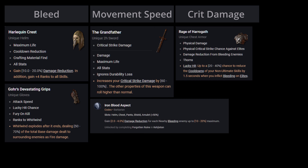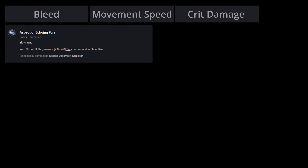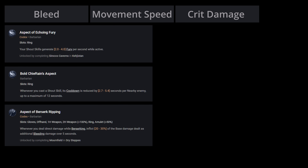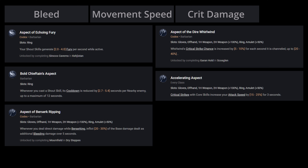Moving on, we'll use Blood Aspect and Aspect of Disobedience, as through the high number of bleeds and hits we can guarantee uptime on both of them. Aspect of Becoming Fury and Bold Chieftain's Aspect to solve our resource generation problems and maintain all buffs indefinitely. Aspect of Berserk Ripping, Aspect of Dark Whirlwind, and Accelerating Aspect to scale our damage even higher.